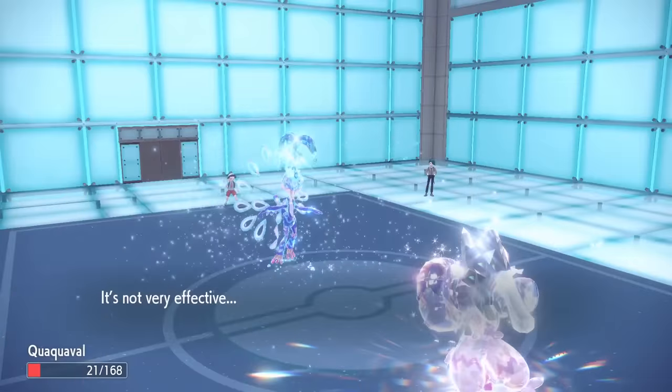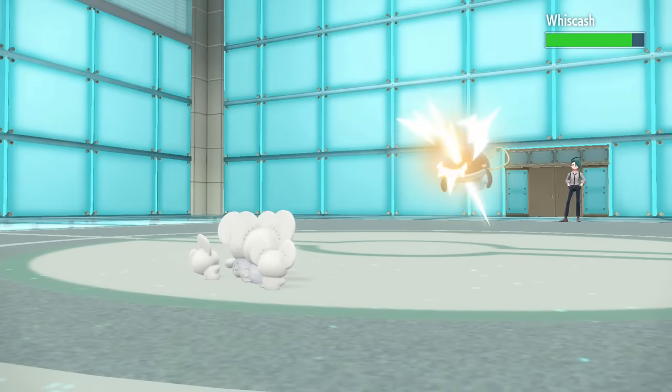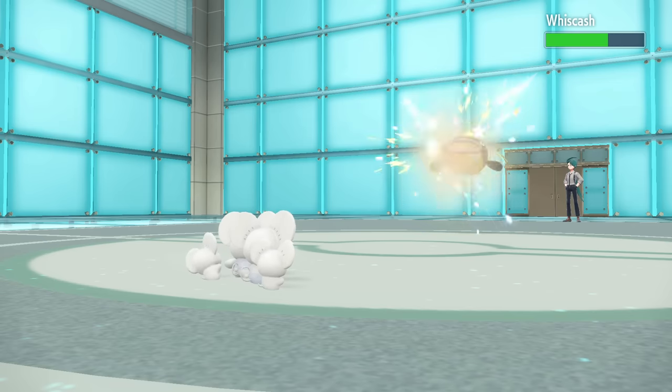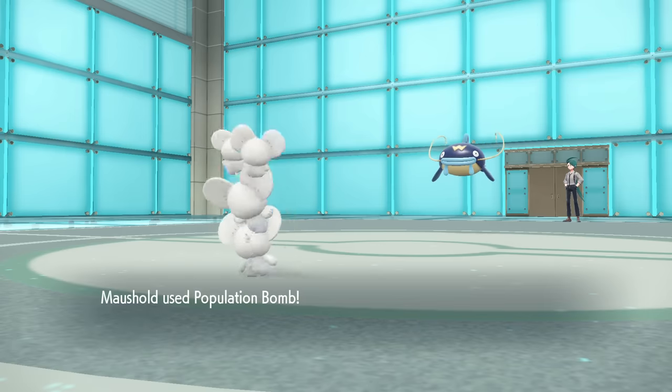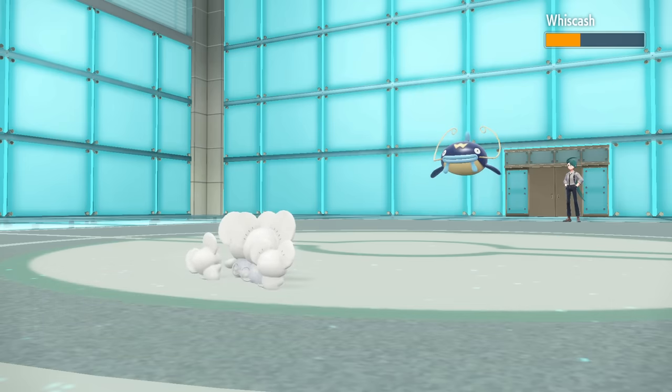Crazily enough, that is not even the highest base power move in this game. The new Pokémon Maushold gets Population Bomb — a damage-dealing Normal-type multi-strike move. But we're not talking 2 to 5 hits; this move can strike 10 times consecutively, giving it a total potential base power of 200.